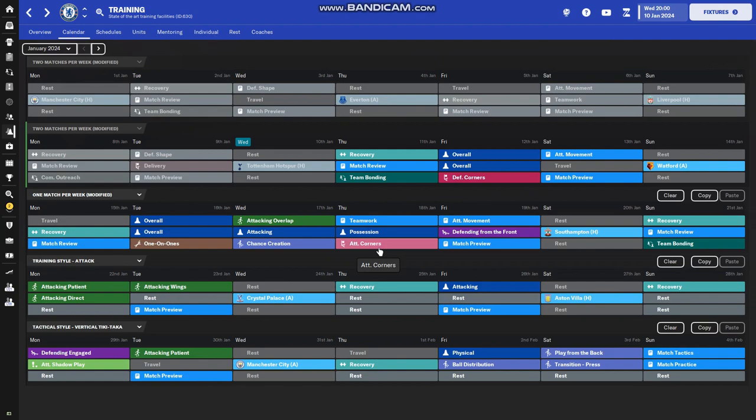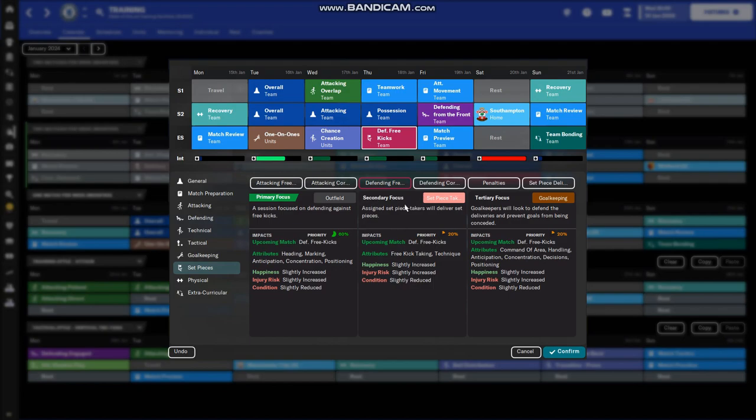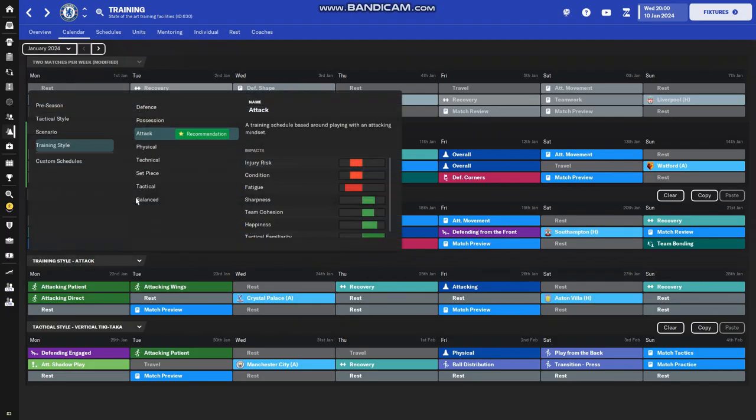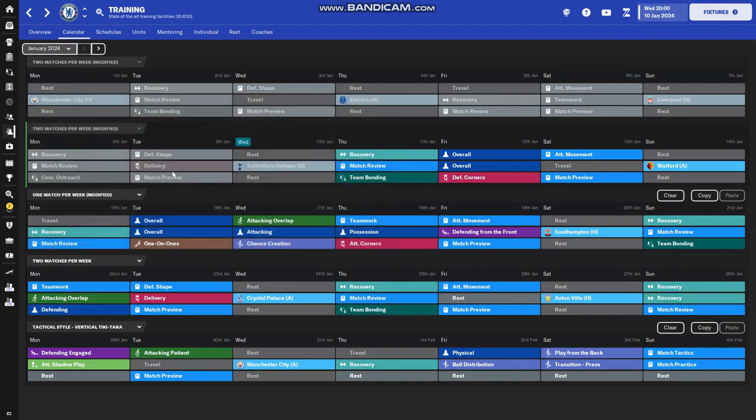Set pieces can be a real difference maker — if you're struggling to break a team down they could get you a goal. If I was playing away at Man City I might focus on defending free kicks to limit their chances. Because we're playing Southampton and expect to dominate, I'll set attacking corners since we're likely to have plenty of them. I could probably do a separate tutorial on set pieces, because they're completely worth setting up properly.